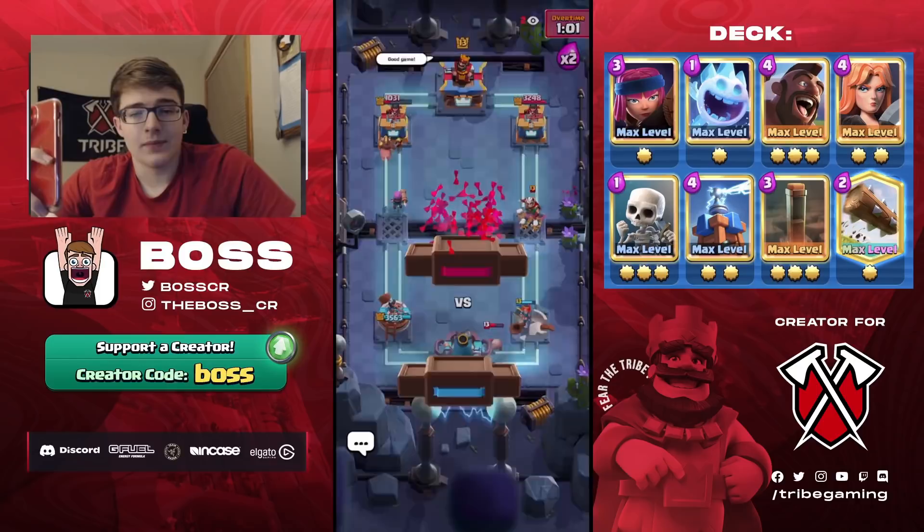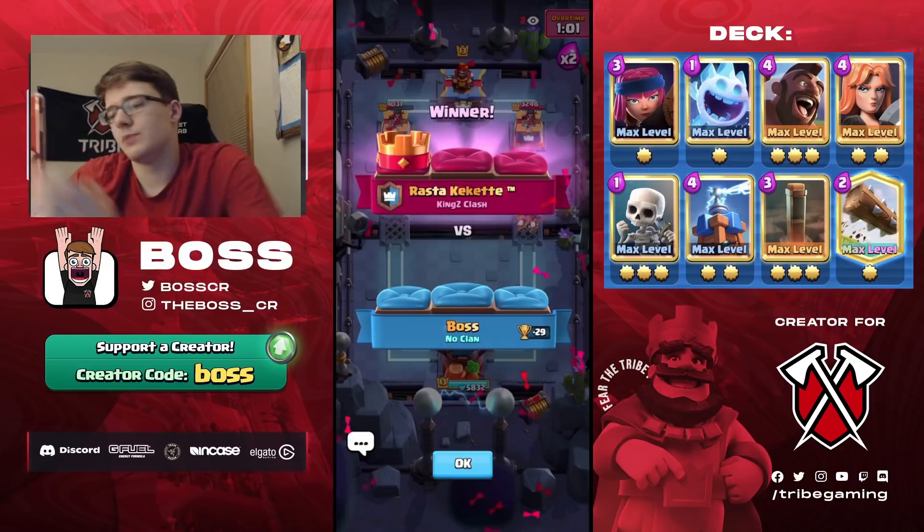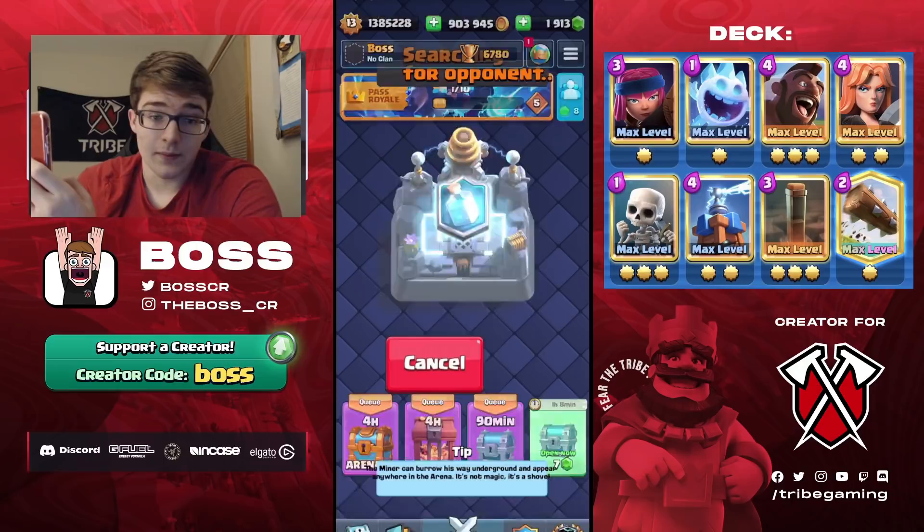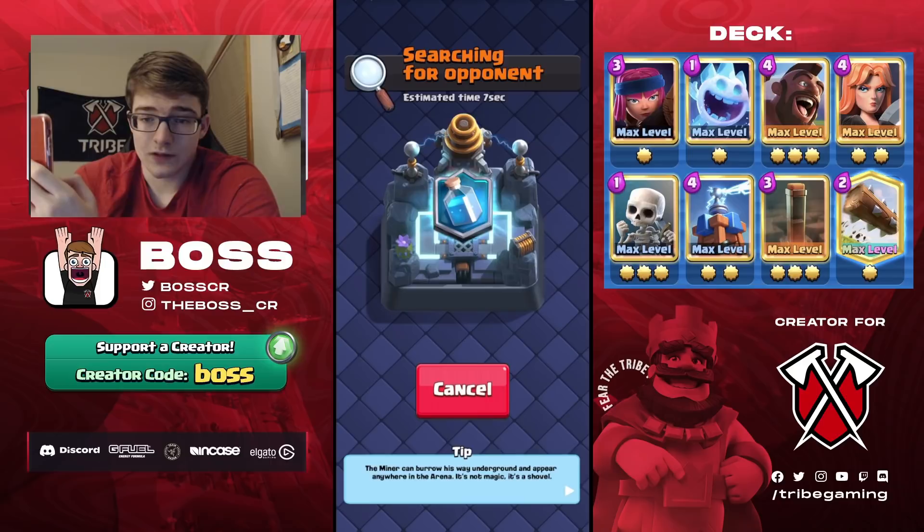The Magic Archer killed us at the end. Overall a pretty good game — unfortunate that we took around 800 damage at the beginning. If I'd had Tesla in cycle I should have used that instead of Valkyrie to defend the Royal Hogs, which gave him the Magic Archer opportunity. Still, it was closer than I thought it would be after that start.